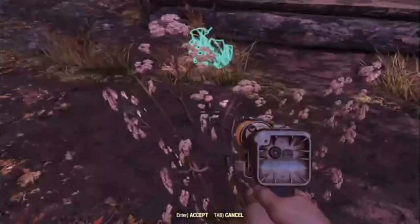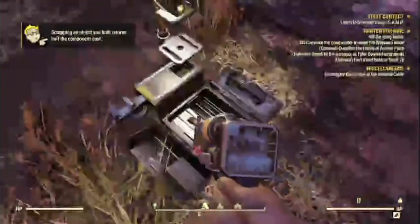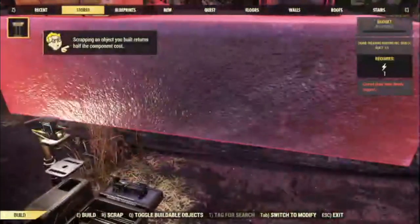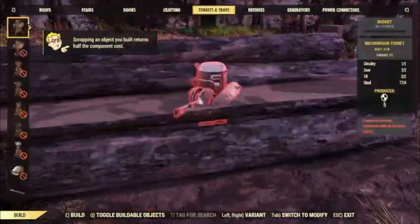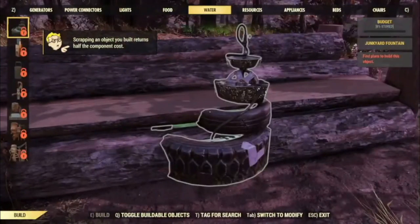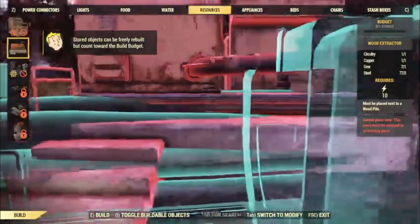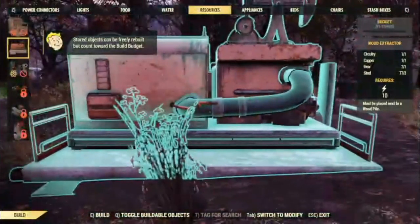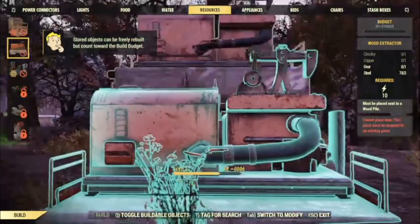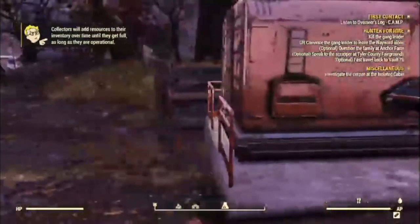Now that my camp is placed here, I go into the build menu and navigate to Resources. There's a big wood extractor — I'll place it down right there. Now I can start extracting wood from this resource node.